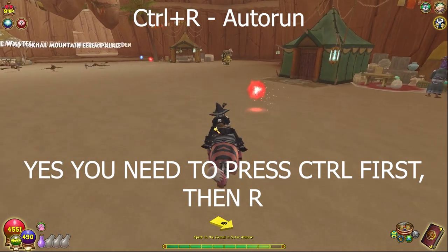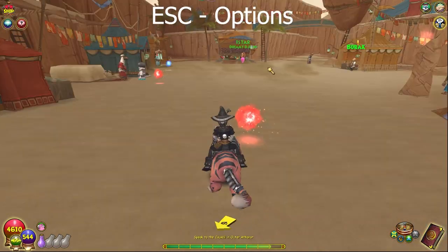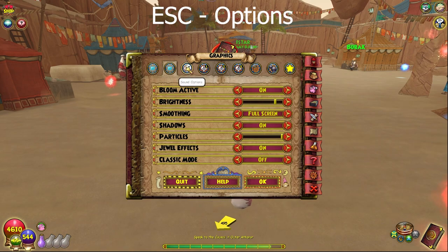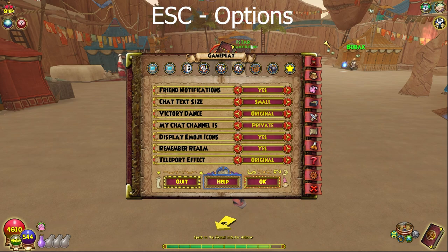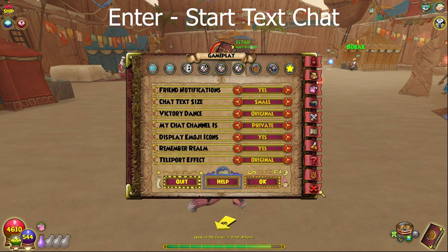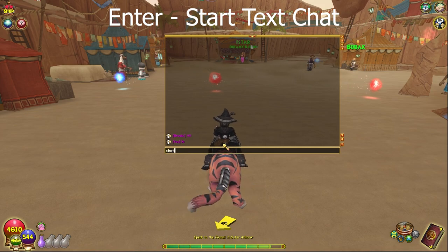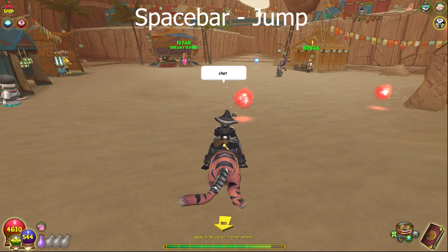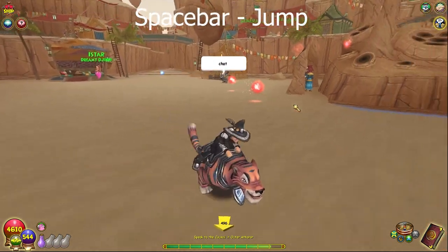Ctrl-R also auto-runs. Escape brings up the options menu with all the video, sound, and gameplay options, realms, and credits. Enter brings up the chat. Space is to jump.